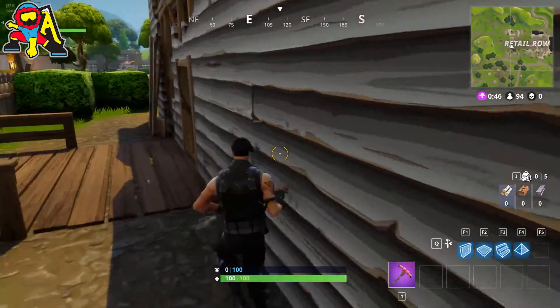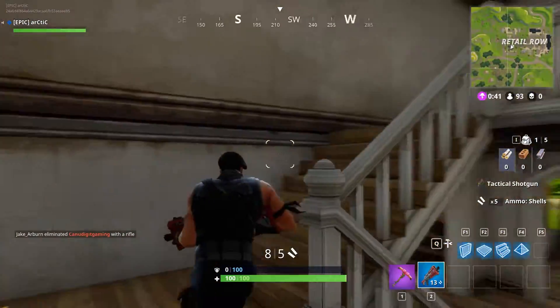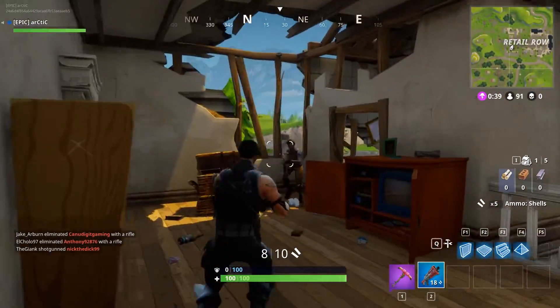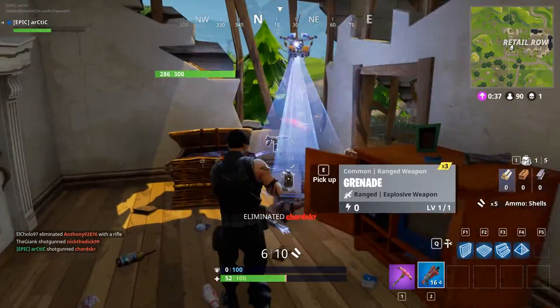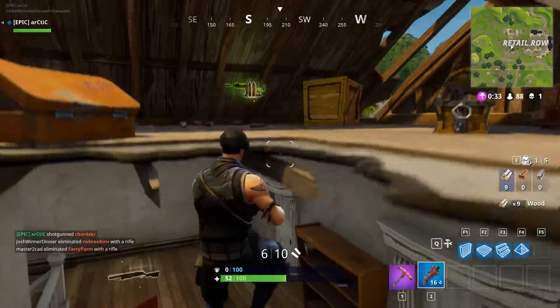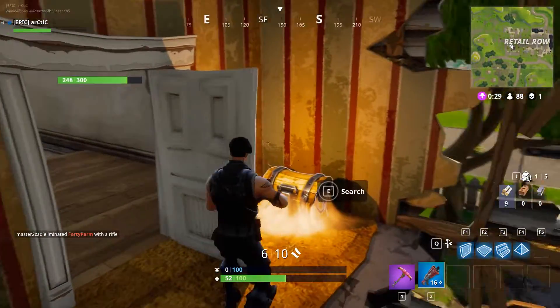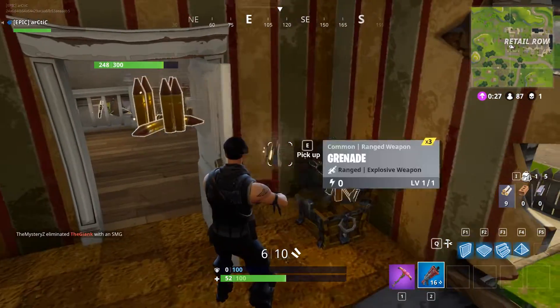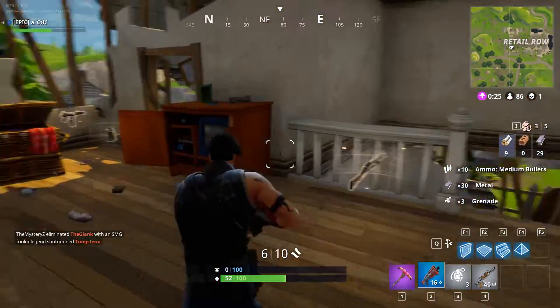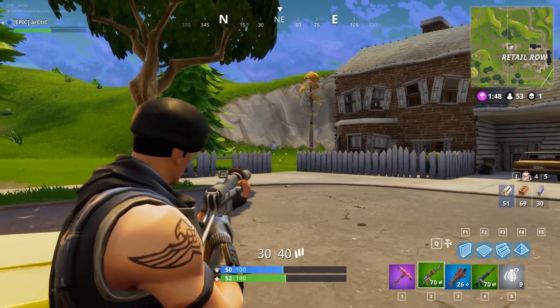There are a couple of houses on the west side of Retail Row that I really like to go to. I missed my jump on the house, but I knew there was a guy up top. Found a nice semi-auto shotgun, and this guy jumps down with the SMG — taken out very quickly. I was checking the loot around here. I grabbed a chest, and the guy I killed had grabbed another chest with that SMG in it.